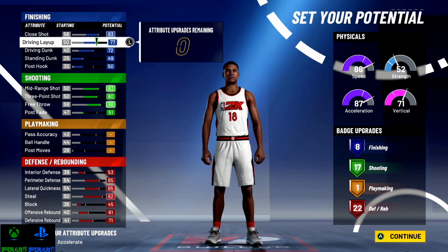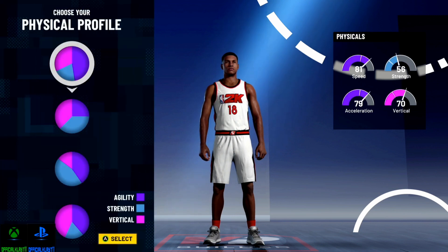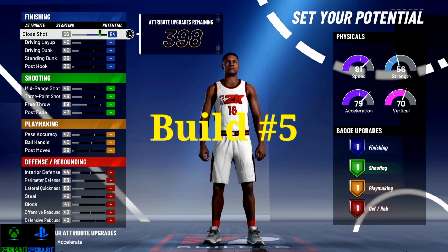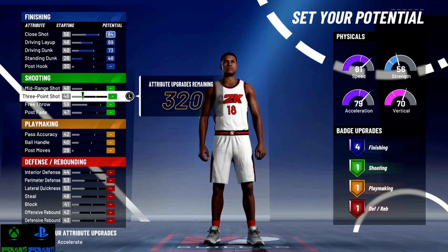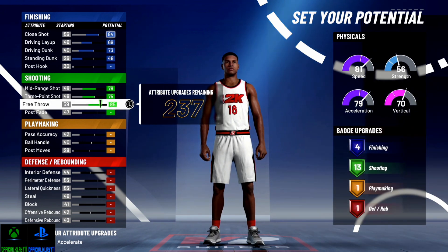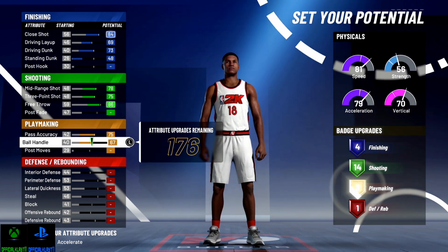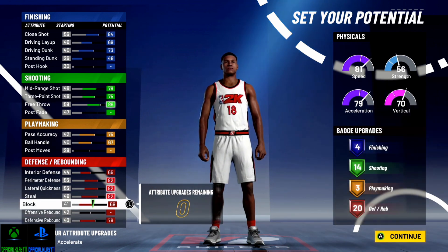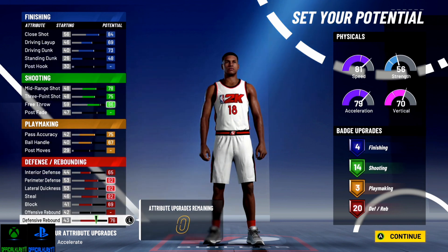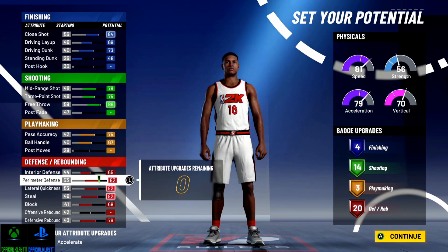Now we're going to make the same build but with some playmaking. I'm going to show you the small forward version in case you don't want to go PG or care about the extra badges. Adding playmaking is essential because some people say they can't live without quick first step on gold — they need at least 3 playmaking badges. So the badge layout becomes 4, 14, 3, and 20. That's how I would do it if you have playmaking in the build.